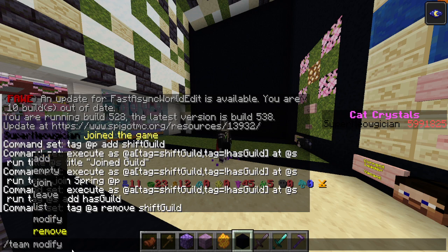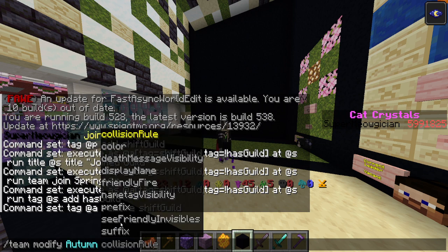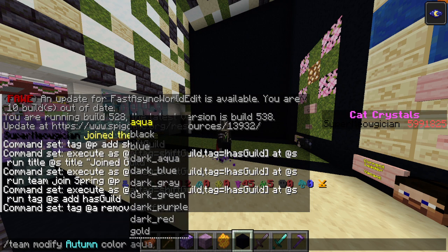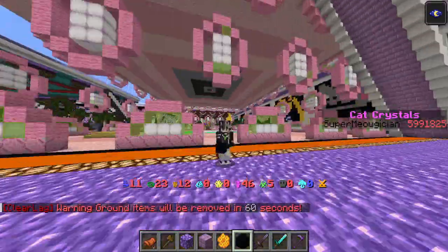Once you've done that for all of them and people are joining, you can modify the teams. Go in and use team modify. You can turn friendly fire off — that means Autumn guild members wouldn't be able to hurt each other, which is really useful. Another really useful thing is the color option. If you pick color and say blue, all Autumn members will have blue names above their heads and in the menus. Right now my name is black because I'm on team Meow.